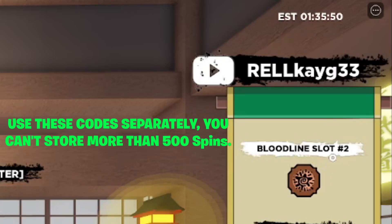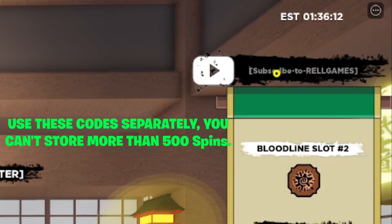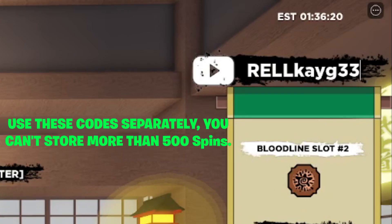Sliding over to the next code: it's called 'REL CAGE 33.' You type all caps R-E-L-L, lowercase k-a-y-g, then 33. This code should give you a bunch of Reel Coins and spins. I gave it a try just to confirm — yep, it is still active.